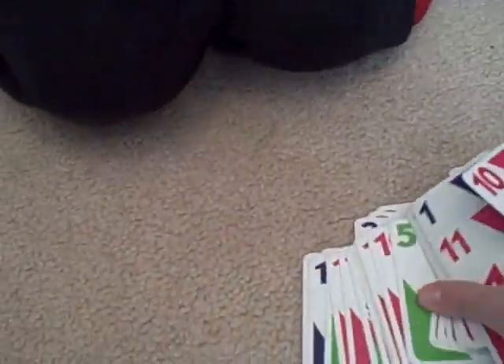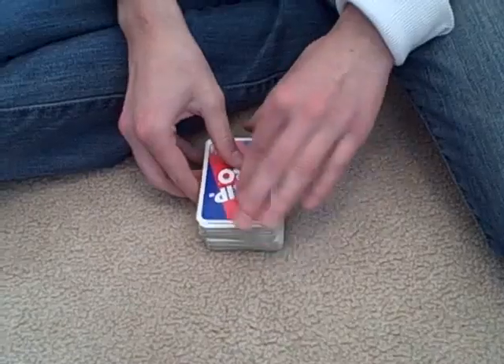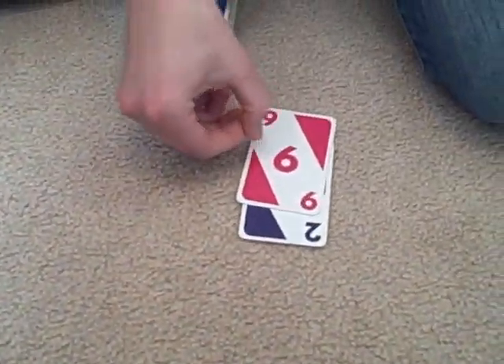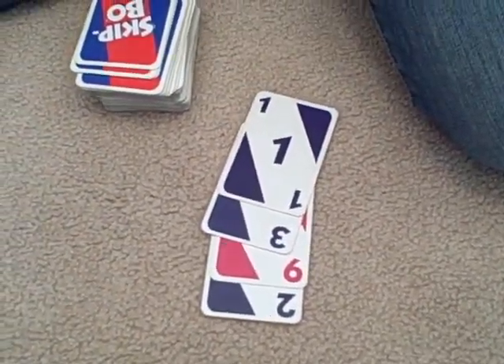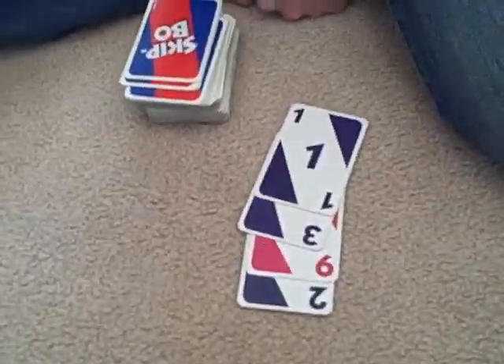The goal of this game is to have the first pile equal the second pile. You want to draw four cards for the second pile. They are 2, 9, 3, and 1. What does that add up to, Max? 15. 15 — wow, you're fast.